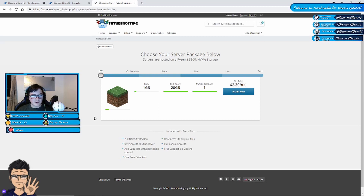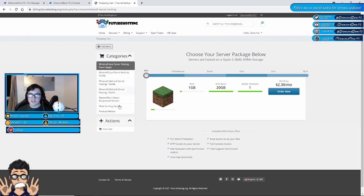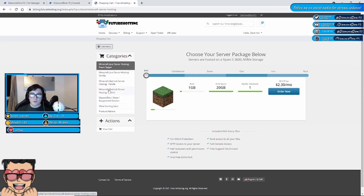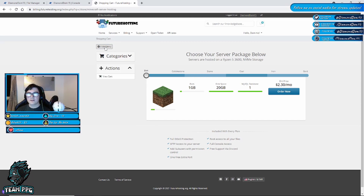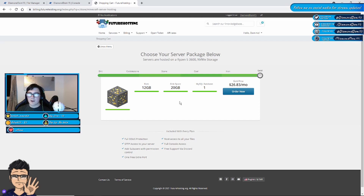This video is sponsored by Future Hosting. They are an amazing company. They do loads of servers — bedrock servers with plugins, vanilla servers, Discord bots, BungeeCord servers, and more. They have server plans starting at a basic dirt plan at $2.30 a month in Canadian dollars, progressing up to a 12 gigabyte one for $26. If you use code diamonddom15 you will get 10% off forever. Anyway, let's get right back to the video.